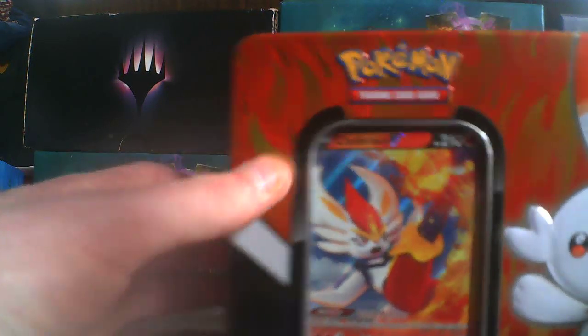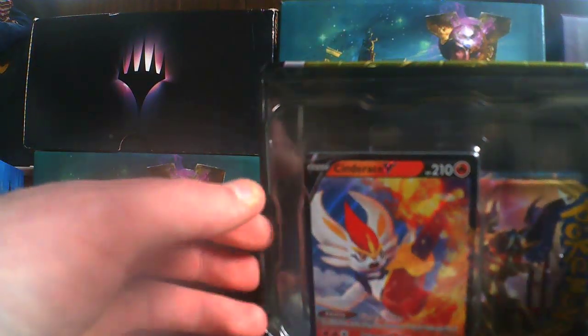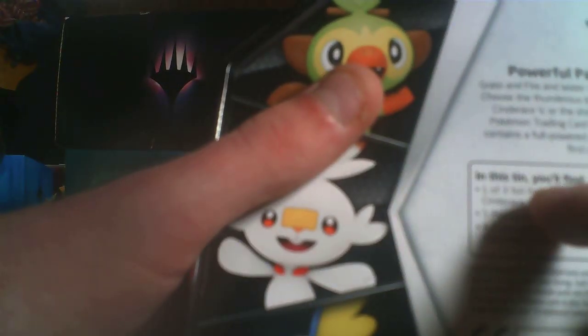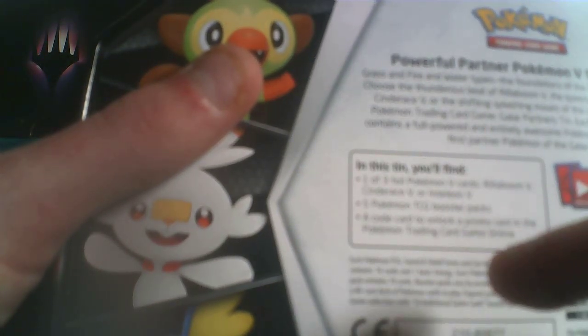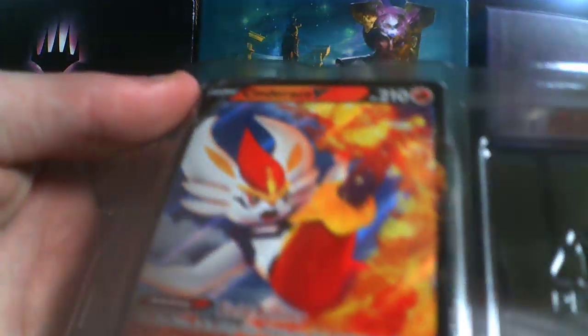By the way, I did open these before camera — I didn't want to waste time, not like I purchased these when they were open; I know better than that. So now we got a Cinderace tin. In this we have a powerful partner Pokemon V from Galar. In this tin you'll find one of three foil V cards: Rillaboom V, Cinderace V, or Inteleon V; five TCG boosters; and a code which my brother will be getting. I'm gonna throw the Cinderace V in.